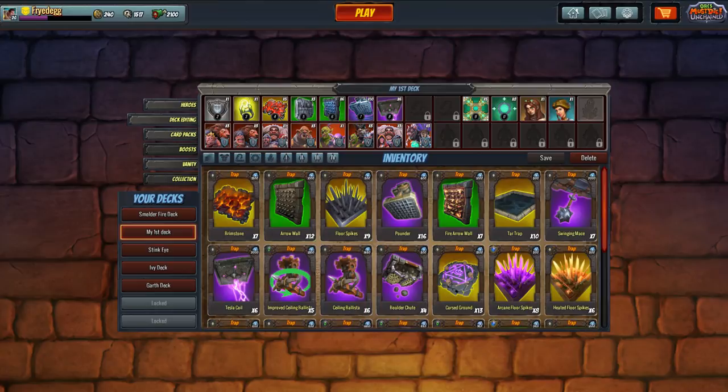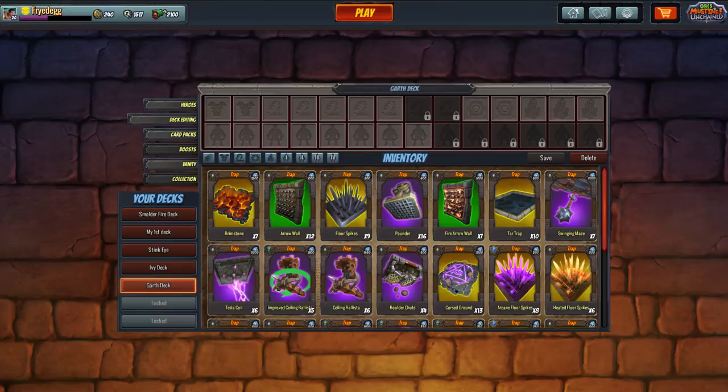Early on, if you only have one zapper or one of any trap, those might not be good choices to bring. You want to have enough inventory available during the match to make it worthwhile. With ten being the max, ideally you'd want ten of every trap you bring. If you only have one of each you'll only have five traps down total — not ideal.